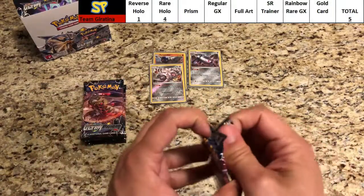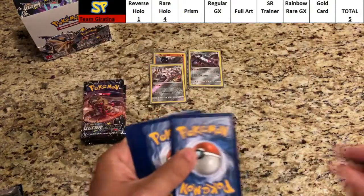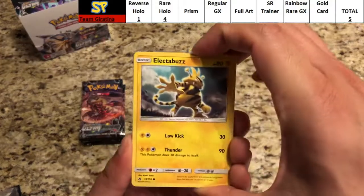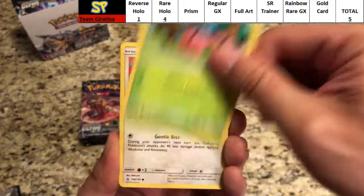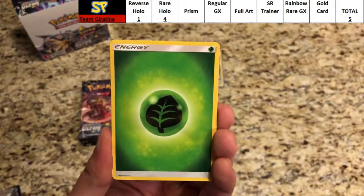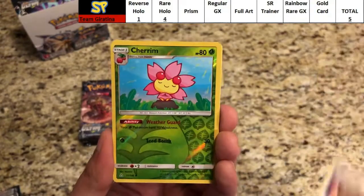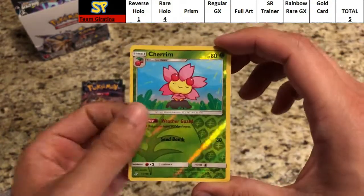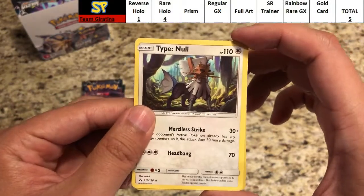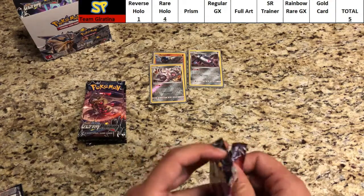Great stuff — I've yet to pull a prism card. Pack three: Electabuzz, Trubbish, Glameow, Snover, Hippopotas, Leaf Energy, Luxio, Shieldon, Unidentified Fossil. The reverse is Cherrim — a common card. The rare is a regular rare Type: Null. No points there — still five points.